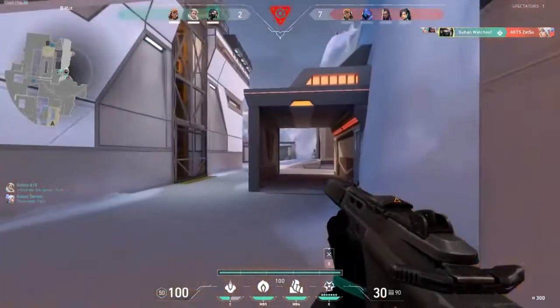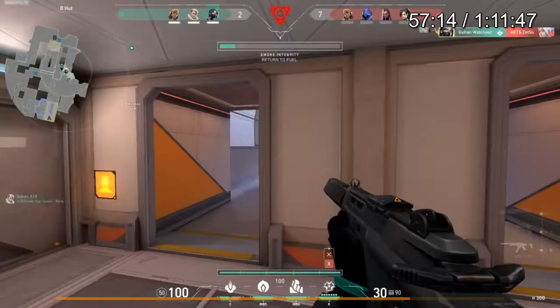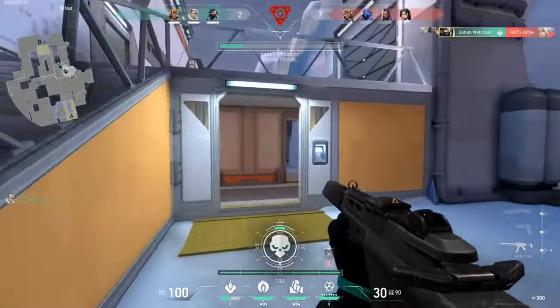I wouldn't push to snowman because by going snowman, this is guaranteed to be a long-range fight. Instead, I would try to path through kitchen, where you can take potentially more close-range engagements. You have close-range angles you can clear and play from — kitchen, or from top of site, or from kitchen to mid. All those are much shorter distance angles compared to peeking from snowman.